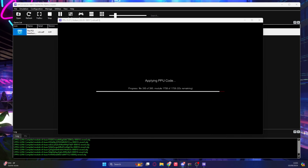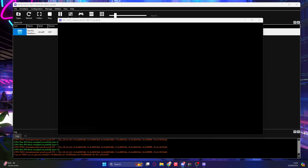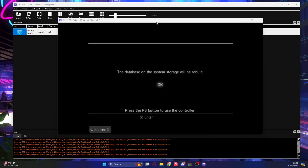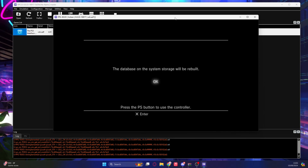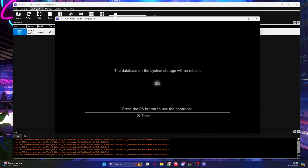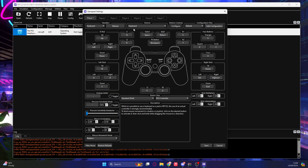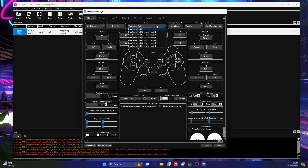It's going through the last couple of bits, getting everything set up, and then it should boot into the firmware. You might get a pop-up asking if you want to allow network access — just say yes. The database on the system storage will need to be rebuilt, and your controller might not work yet. Go to the Configuration tab at the top, then Pads. By default it wants to use the keyboard — don't try to play PS3 games on a keyboard. Player one is set to keyboard, so pick your controller. I'm using a PS5 controller, so I'll pick DualSense and then hit Save. Make sure you click Save.